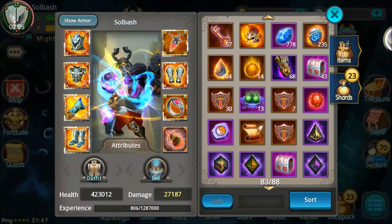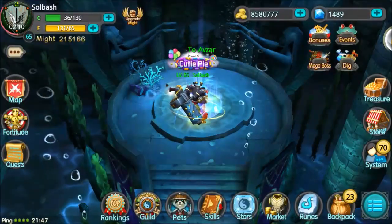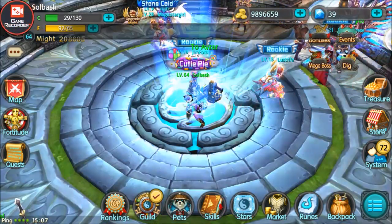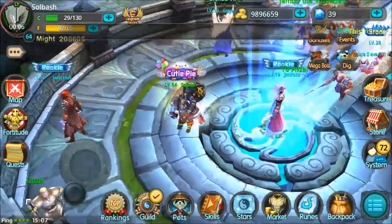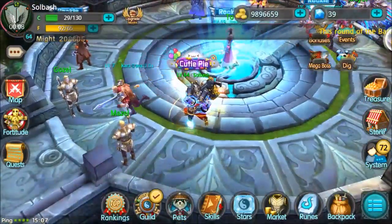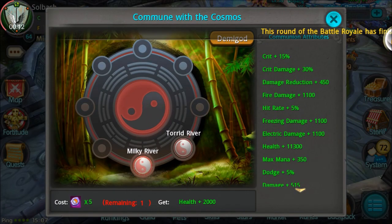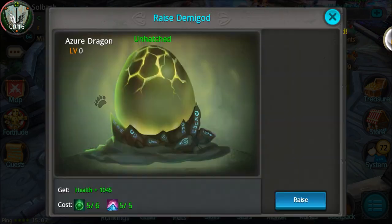Another thing you guys have been asking about are demigods, and here they are. We're going to get into them today. Demigods are under the Stars portion of the main screen — under Commune with Cosmos, select the top right where it says Demigod. Basically what you're doing is you're trying to hatch an egg.